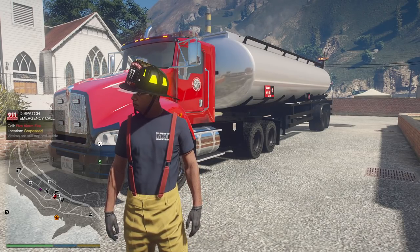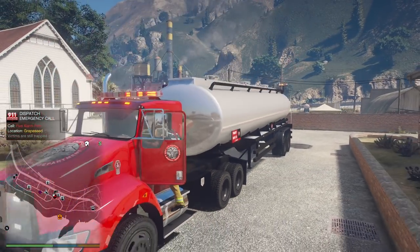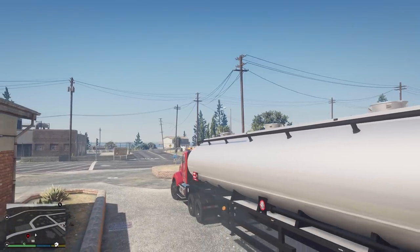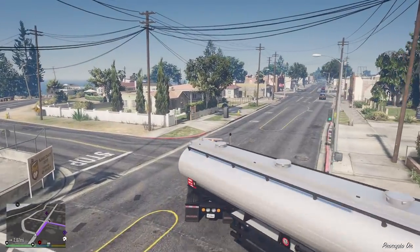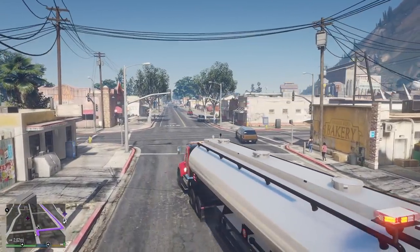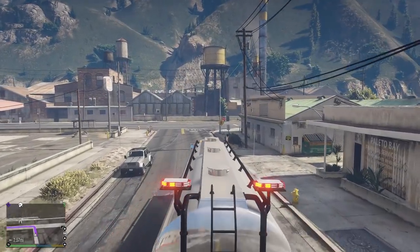All units, we have a five-alarm fire in Grapeseed. All right, we are getting dispatched to a five-alarm fire in Grapeseed right now, guys. Apparently they're having water issues — there are no hydrants in sight, so we're gonna bring out the tanker with our thousands of gallons of water to put out the fire. We are en route with a semi-truck — this is crazy! Let's go! This is gonna be so awesome.